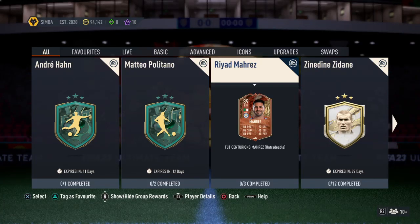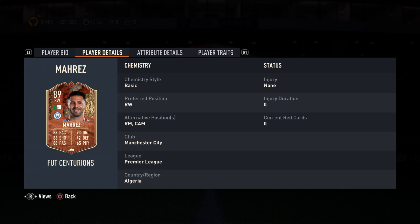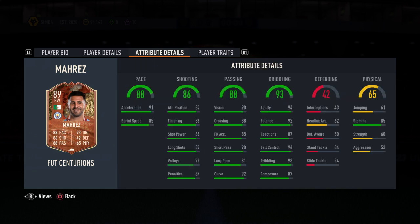Hello guys, today's SPC is Riyad Mahrez and I'm going to do this SPC. Let's look at his stats. He has 5-star skill moves, 4-star weak foot, uses his left foot, and his work rate is high/medium. He is 5 foot 10 inches and can play as a CAM or RM.